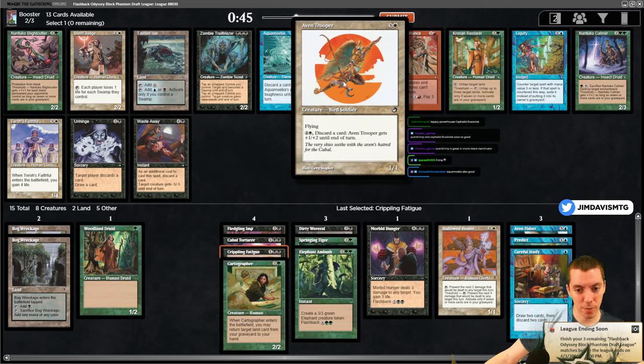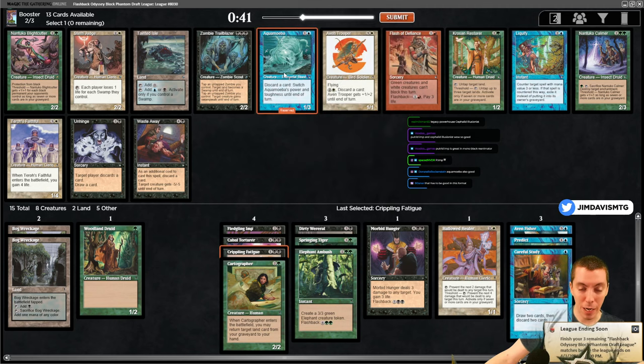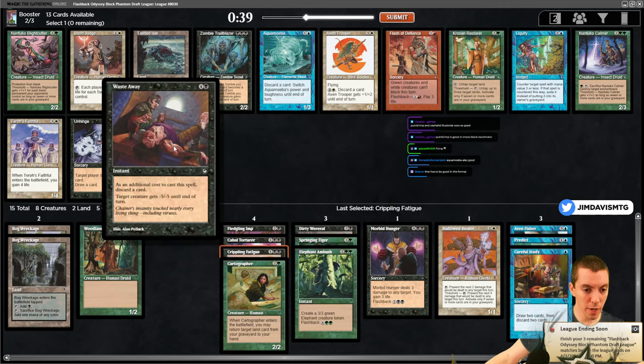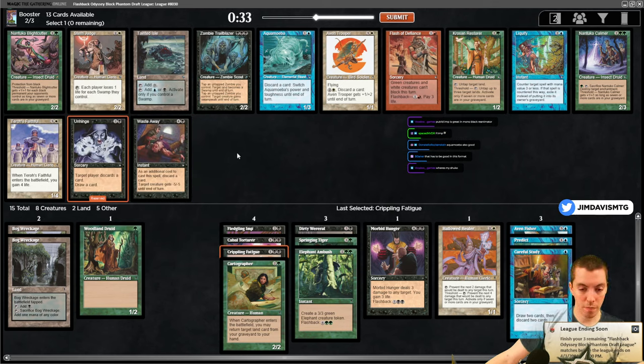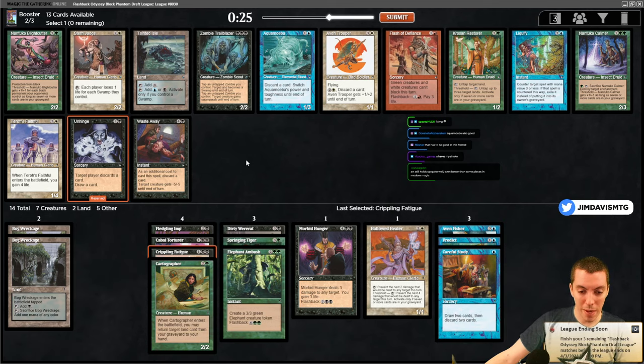Aven Trooper - one of the worst commons ever printed. Woman flyer for four, another Aqua Amoeba, Waste Away - additional cost to cast is discard a card, not particularly great. Unhinged - discard and draw. It sucks. Aqua Amoeba - maybe just ditch the green and try to go blue? But why don't we have three blue and three green cards?